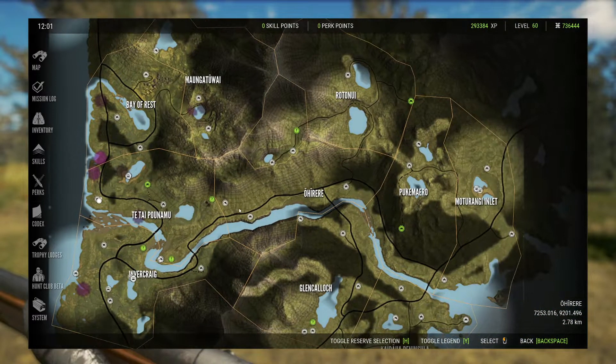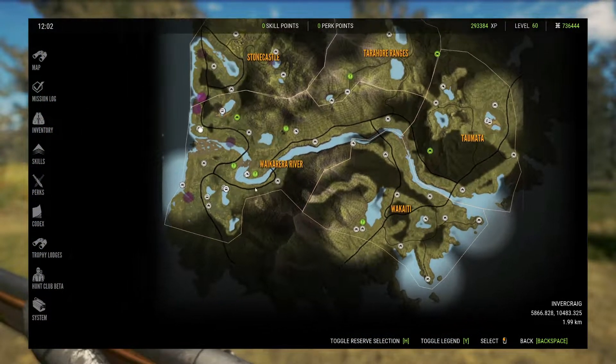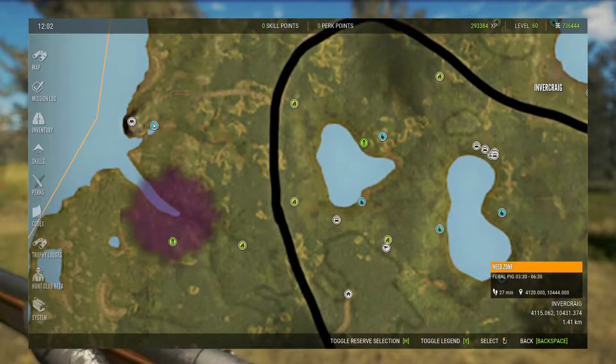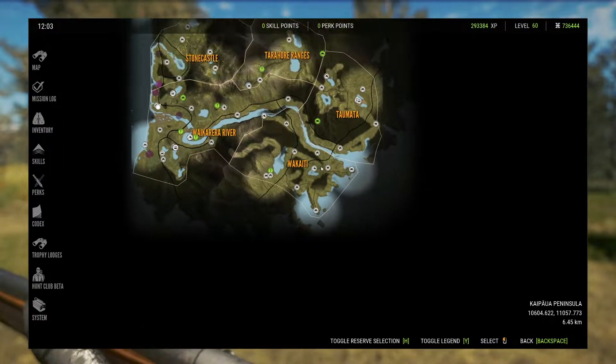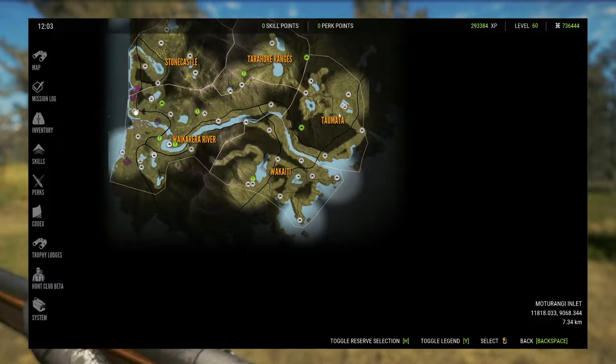Now let's go over zone times. Feral pigs are going to be drinking from 3:00 to 6:00, or they can also drink from 3:00 to 6:30. General best spots for them: this entire coast and the other coast over here, as well as this lake in the middle, which is generally a hotspot for both fallow deer and feral pigs.